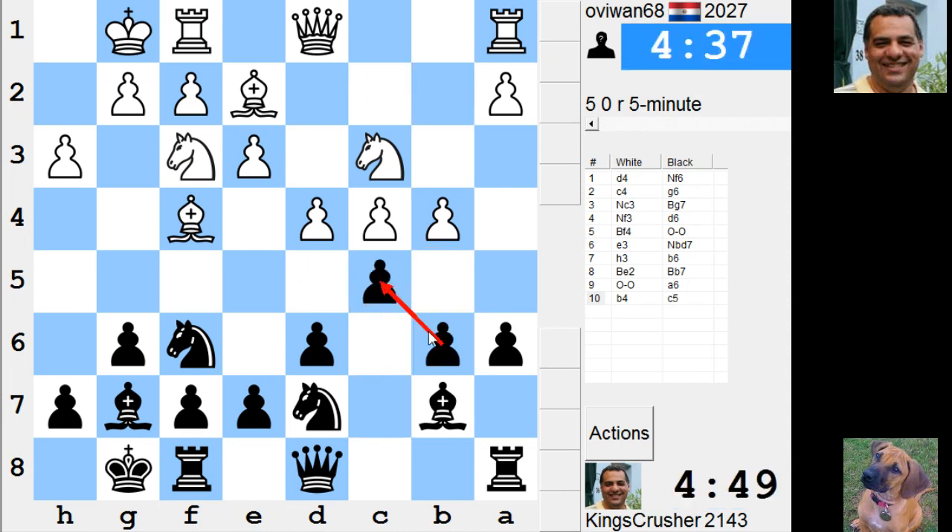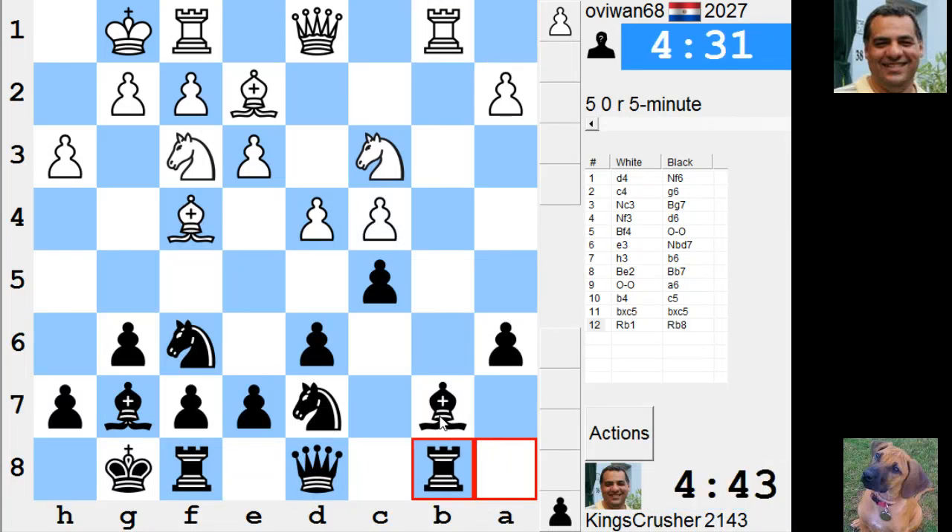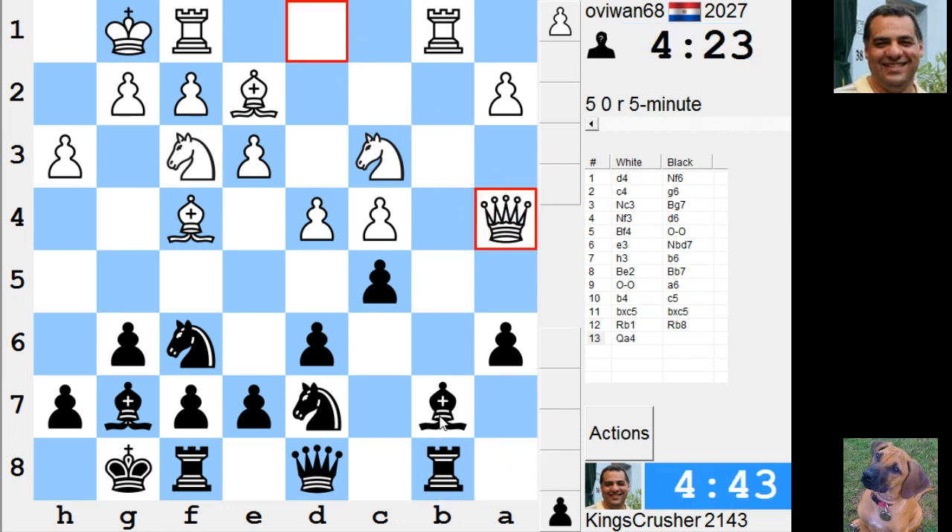Can I risk that? Now I'm in trouble already — in trouble at the mill. C takes. Okay, I've got a lot of pressure here on the queenside.